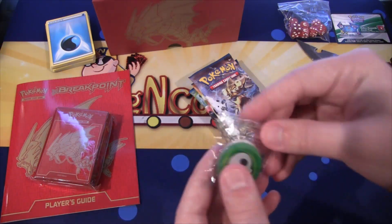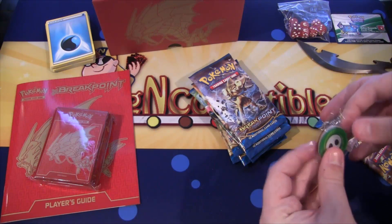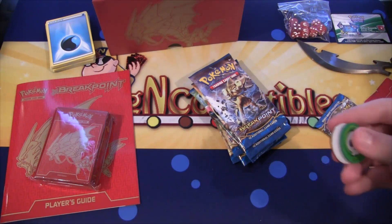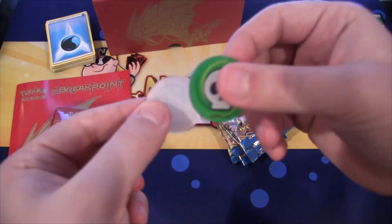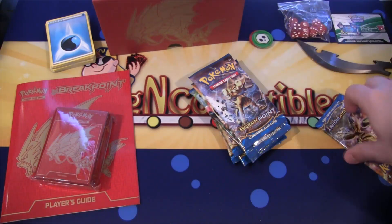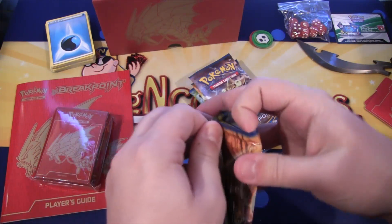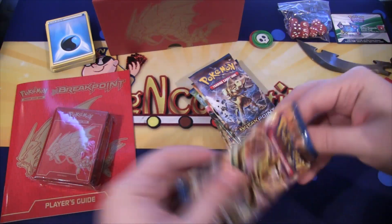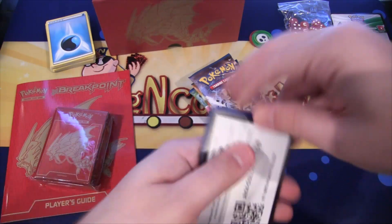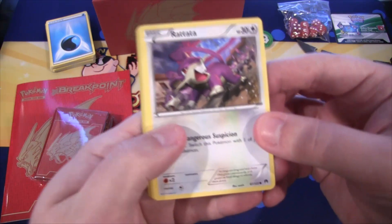The coins — I almost passed those. They're like what you would get from a starter deck, but they are actually plastic or acrylic, so they're not cardboard, which is nice. Now for the packs themselves — Breakpoints. Maybe we'll get something really cool from this set; I have not opened anything from this set yet.